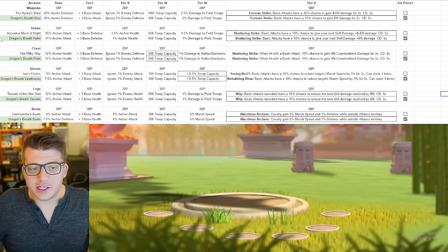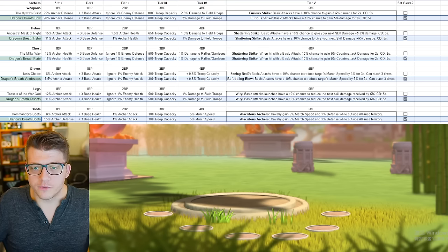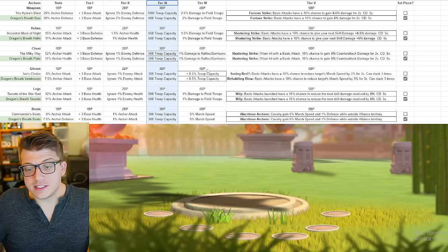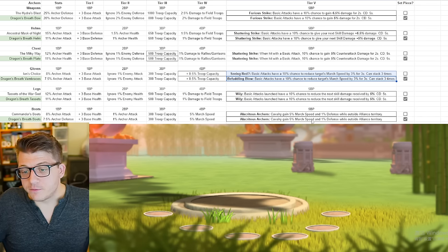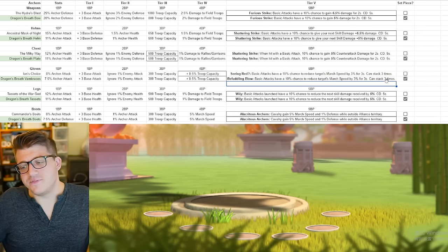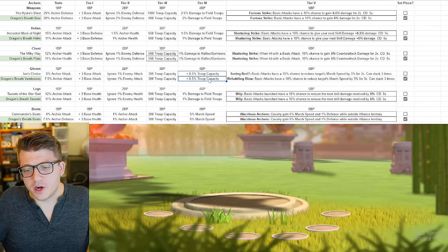For archer iconic tier upgrades, in green are just all the set pieces — that's what I'd recommend for open field PvP. Just like with infantry, the chest piece doesn't really need to go past tier three — once again we have damage to rally and garrisons at tier four, which you don't really need as a free-to-play or low spender. Tier five does give a chance for counter-attack damage but that's a very small upgrade for a very high cost — save this for last. Same for gloves at tier five: a 10% chance to reduce target march speed by 3% for three seconds stacking up to nine percent is a mild debuff for a crazy expensive upgrade.